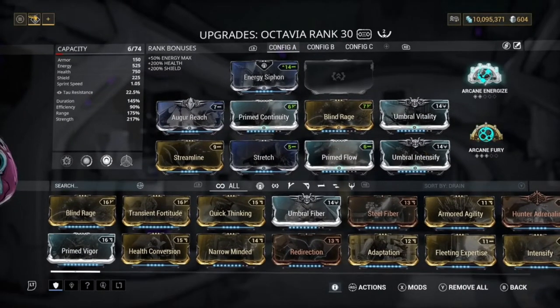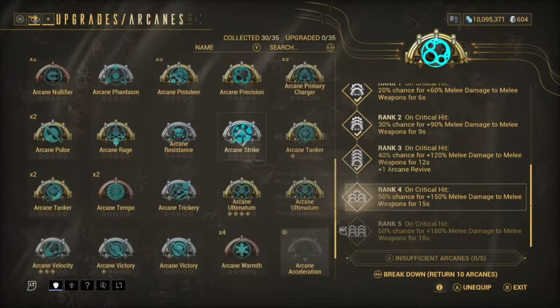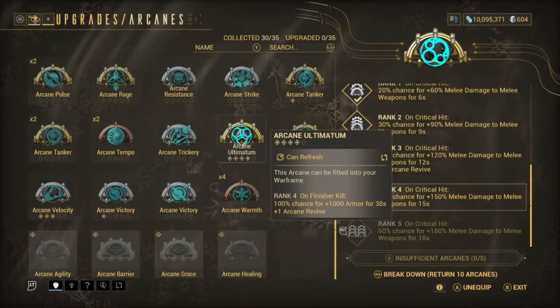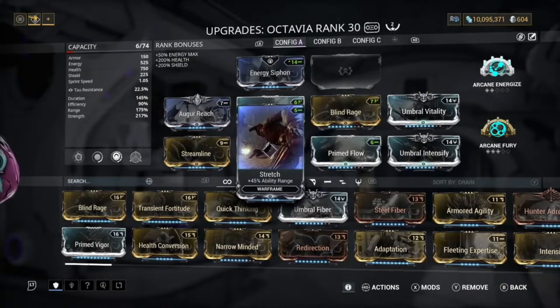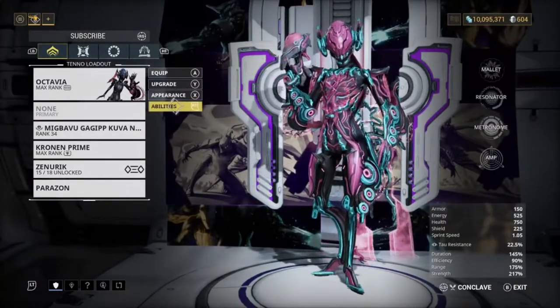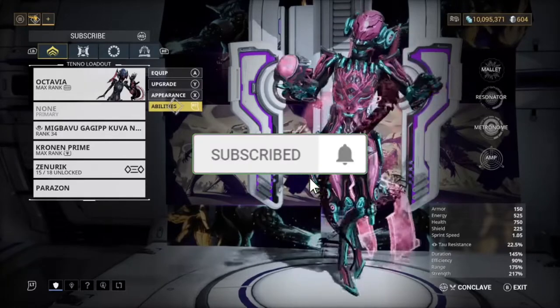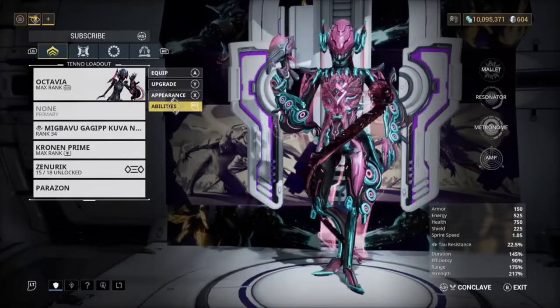For the arcanes, we have Arcane Energize and Arcane Fury. You don't have to use Arcane Fury — if you have an arcane you really like, use that instead. I really like Arcane Fury as it gives increased melee damage when I use my melee. I was avoiding melee at the start of the video because I was trying to show the power of the Octavia build itself.